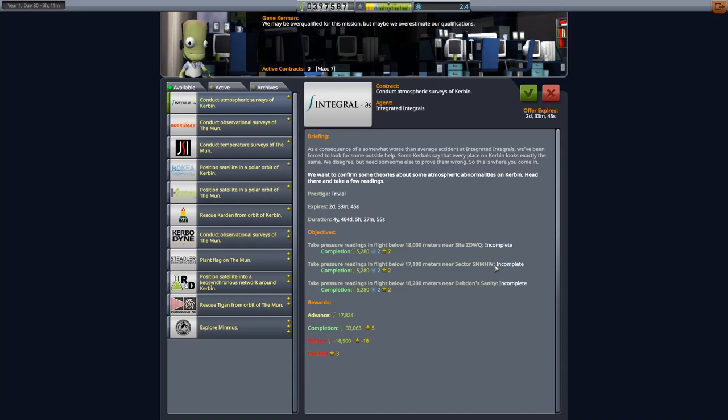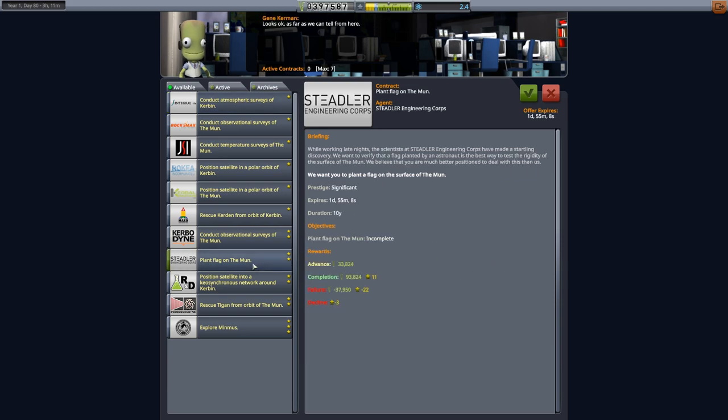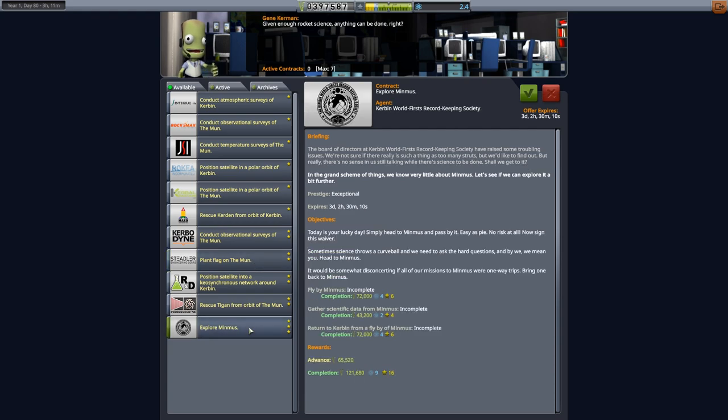Now we've done an EVA spacewalk around the moon, we get some new missions: specifically, to plant a flag on the moon - that does need a lander - and we also get a mission to explore Minmus. Fly by Minmus, gather scientific data from Minmus, and return to Kerbin. That's just as easy, if not easier, than going to the moon. So we probably should use our new craft to get lots of money and science from Minmus.